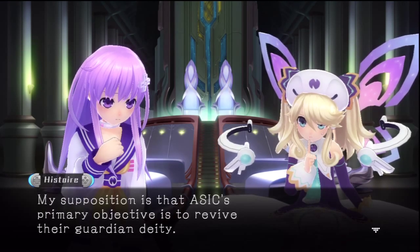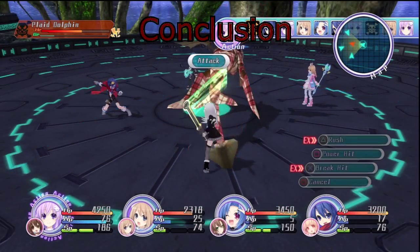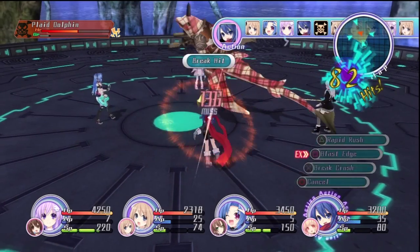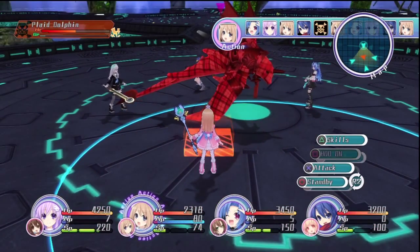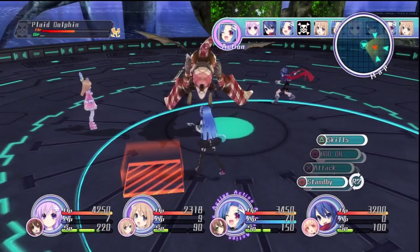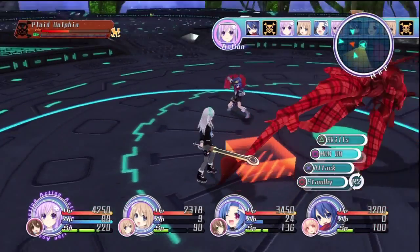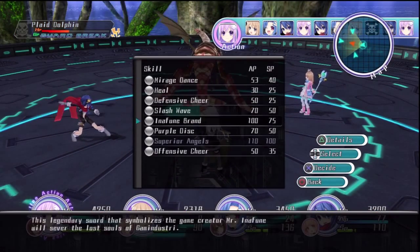My supposition is that ASIC's primary objective is to revive their guardian deity. I didn't mention this earlier, but this game actually has an M rating. At first, while there was some fan service, I didn't see anything that would warrant above a T rating. But later in the game, there was a scene involving Ram and Rom that was uncomfortable to say the least. Also, the battle system change is nice for boss fights, but it has the problem of making normal fights take longer because the enemies will always start out of your attack range. As for the length, it's a bit shorter than the first one, taking anywhere from 20 to 30 hours depending on how much time you spend on side quests. Although there is new game plus and different endings, so it does encourage replays.